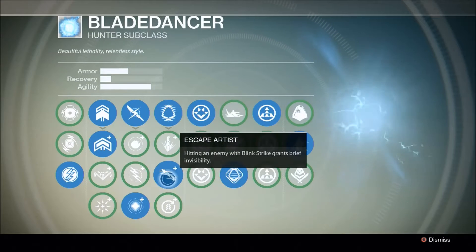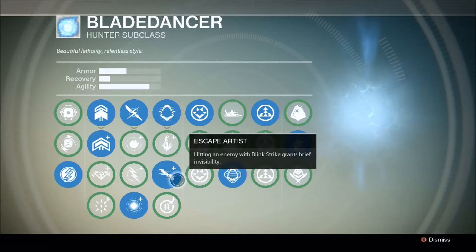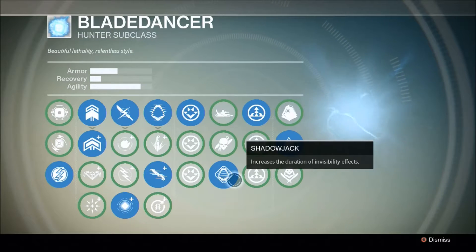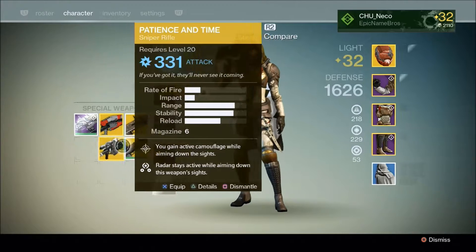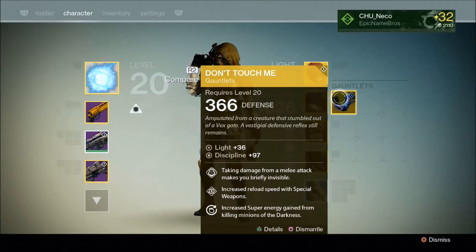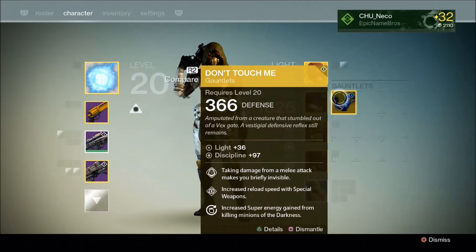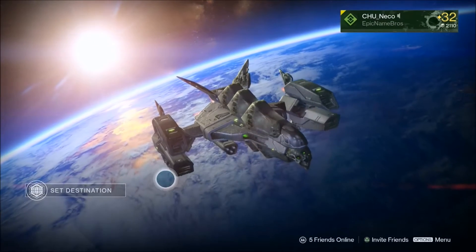Last but not least there is Escape Artist — I highly recommend this one if you want to successfully solo this part. By hitting an enemy with your melee attack it grants you a long invisibility effect. So the three abilities you really need are: Stalker to get invis by crouching, Escape Artist to get invisibility after a melee attack, and Shadowjack to increase the duration of all of these. There's also an exotic sniper rifle called Patience and Time which gives you brief invisibility by aiming the gun, and exotic gauntlets called Don't Touch Me which give you a short invisibility after getting hit by an enemy melee attack. They can buy you some time if your timing isn't right, but even without these it's pretty easy to solo this part.